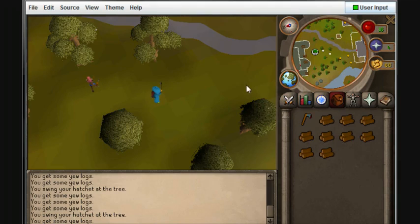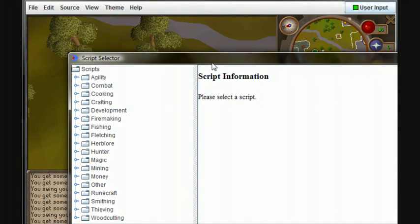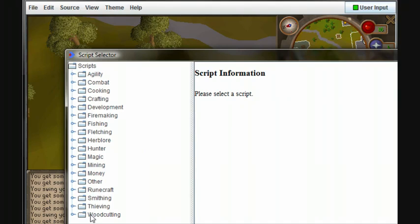So what you do is you go up here to File and click Run Script. There we go. Now there's all these categories, from woodcutting all the way to agility.